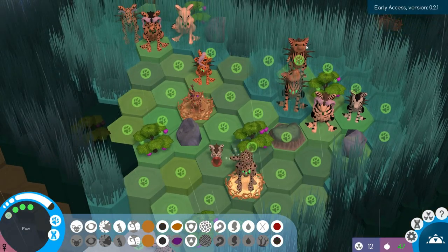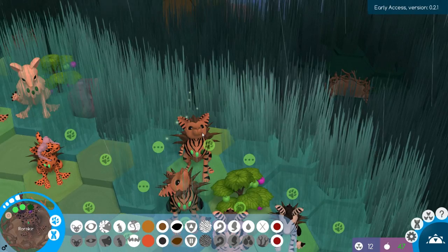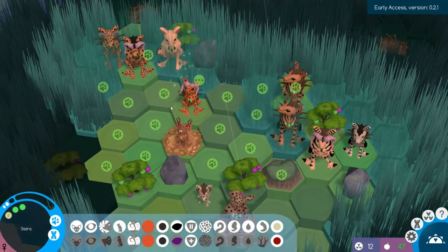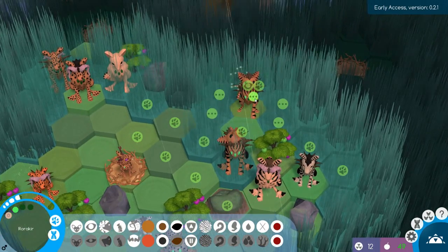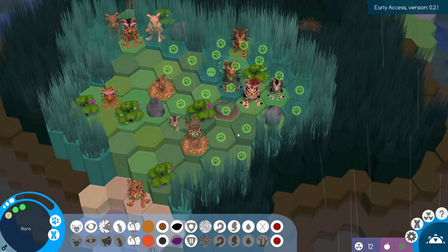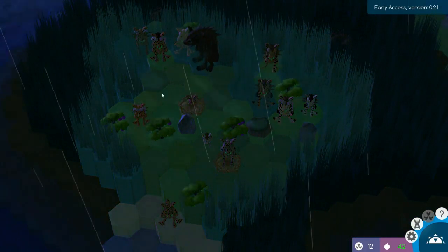Nothing much more we can really do this turn other than just make sure to harvest where we can. You go there for now, start eating. You can go over here and start scouting towards that next nest. It seems like we do get more food than we used to, to offset the fact we're losing food every turn.